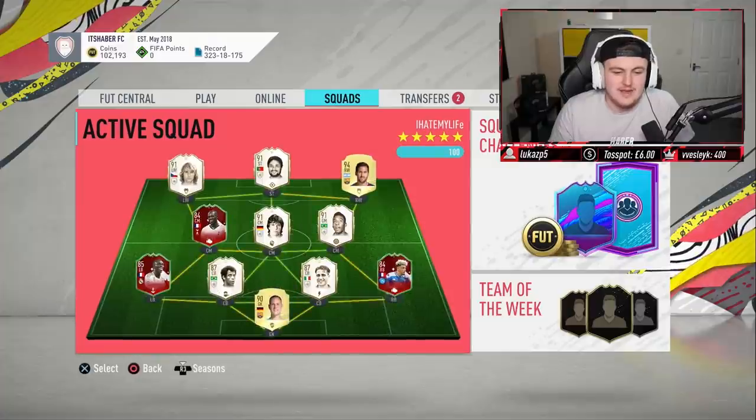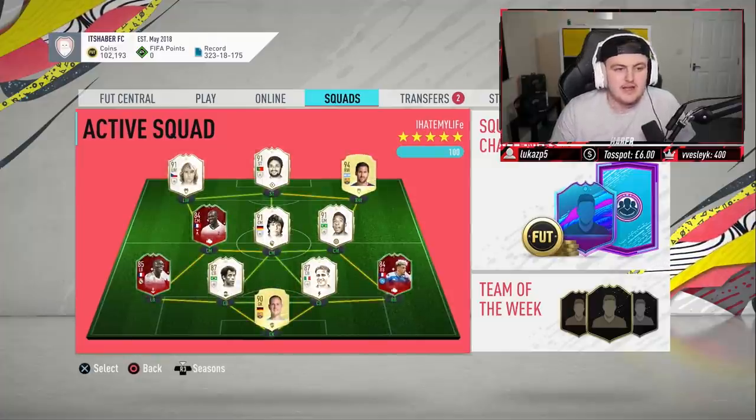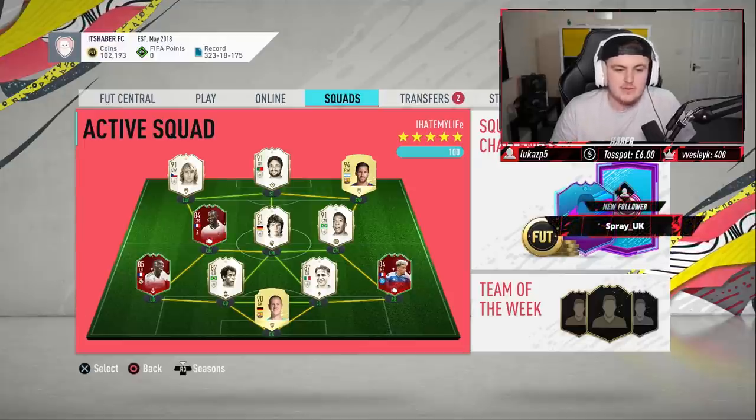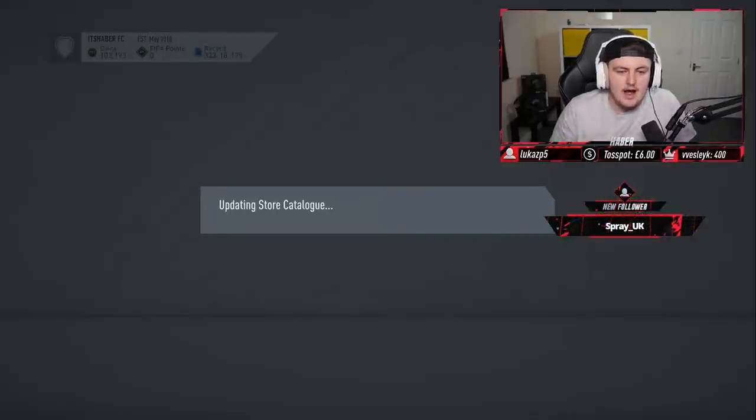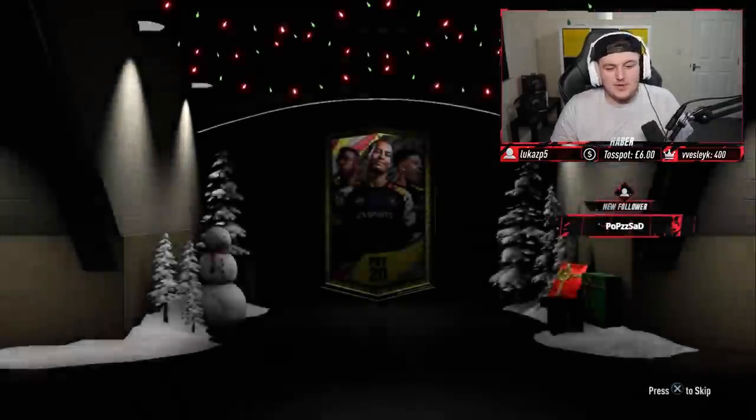If you want to look at my team, this is my team right now. I'd take anyone - like if I got Eusebio, that's perfect. I'd sell my Eusebio for 3.5 mil and improve the team with 3.5 mil. That's the dream. We'll sort of see how it goes, hopefully we can get something sick.